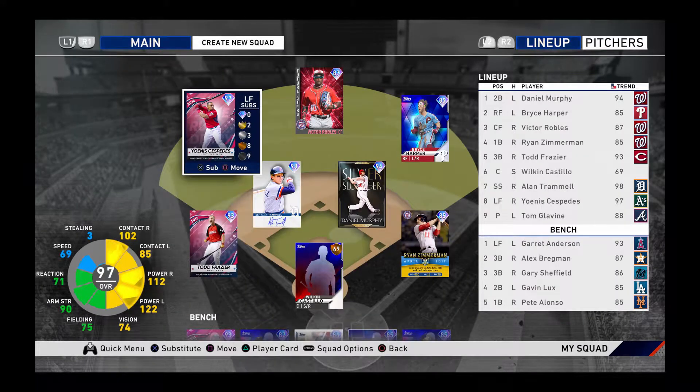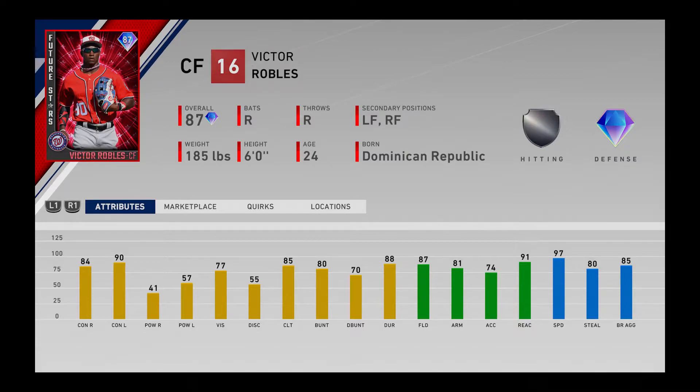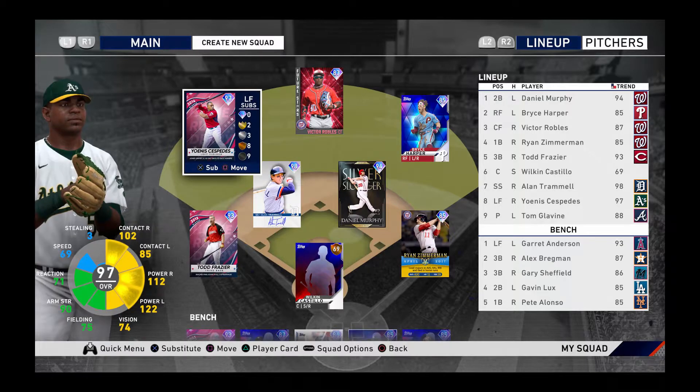Before we do anything, we're gonna look at the lineup first. We got ourselves a new center fielder in Victor. He has 84 contact right, 90 contact left, 41 power right, 57 power left. His fielding looks really good — 81 arm, 97 speed, 80 steal. The card's not that bad honestly. That's gonna help us out at center fielder, because we definitely needed an upgrade. We had set to Bez over there first, but now I have him at the left field spot.